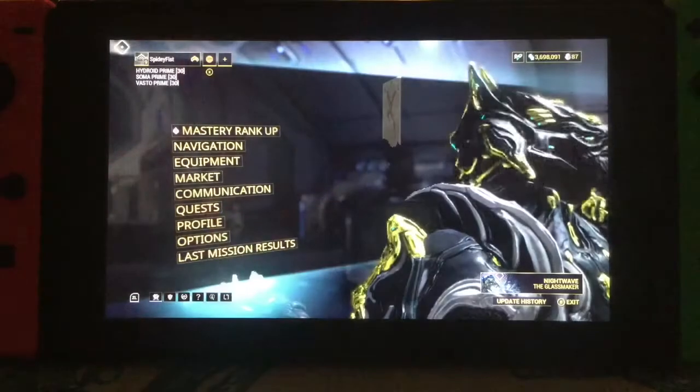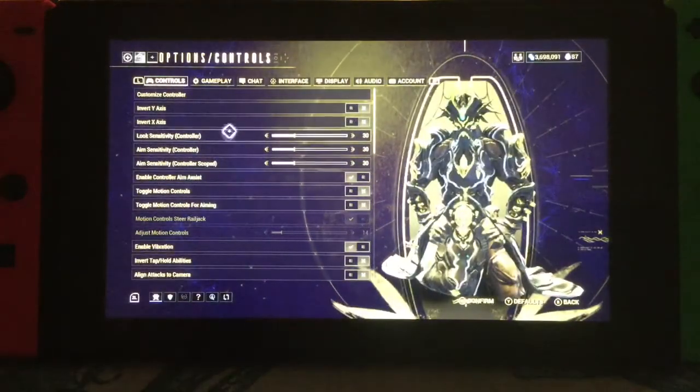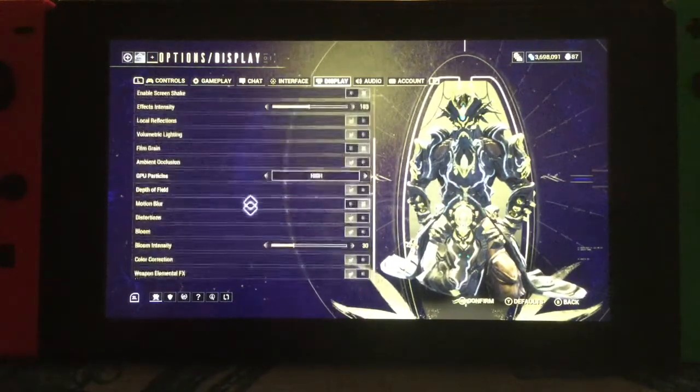So what we're going to do is we're going to go down here to our options, then we are going to go over to display right here at the top, and these are the settings that I have right now.